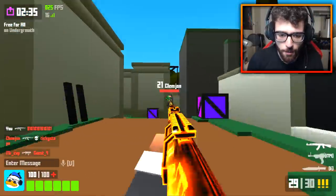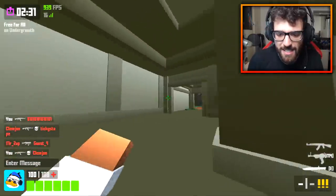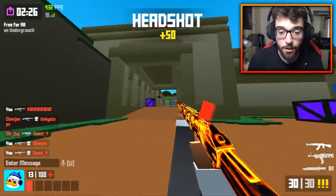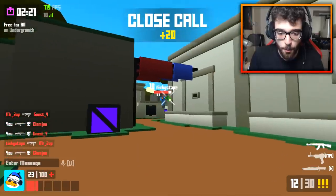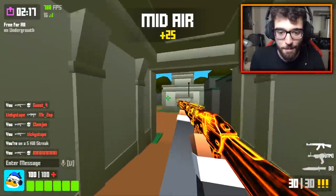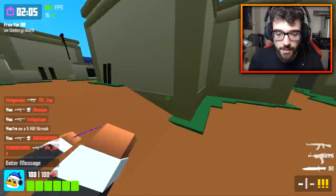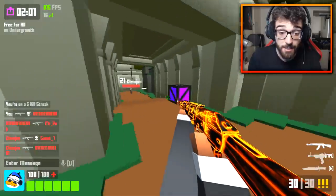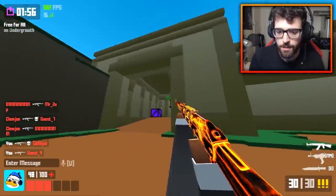With Free For All Undergrowth, the colors are definitely a lot duller than they normally are. Usually this map is super vibrant, but with this mod it tones down the textures, which is not necessarily a bad thing, but it's definitely a little bit different. We've got black objects, purple boxes, and I've tried this mod on Sub-Zero as well — it has those black walls, those black building walls we were talking about with the previous mod.